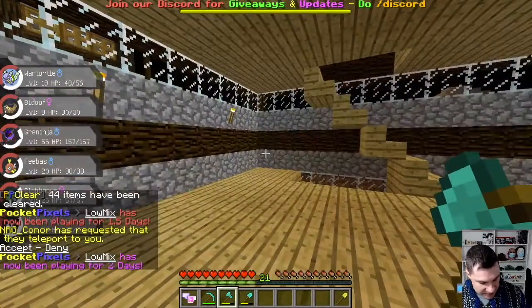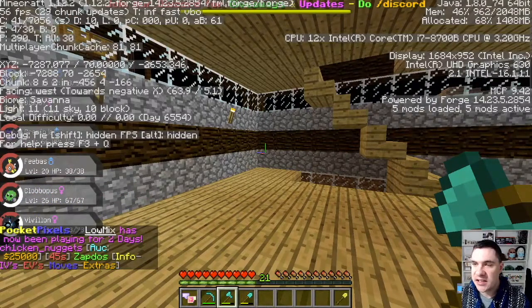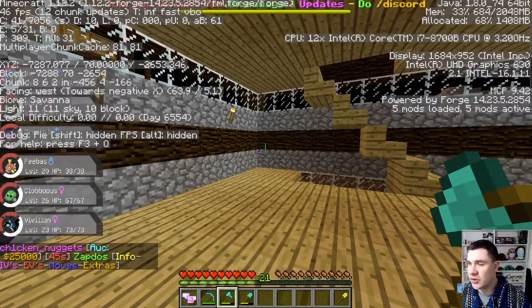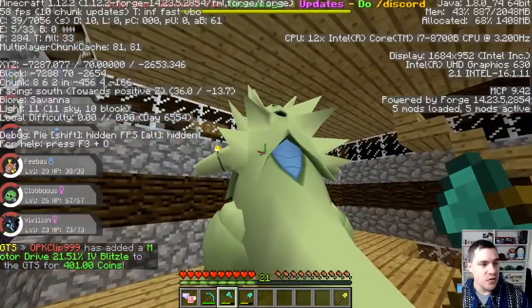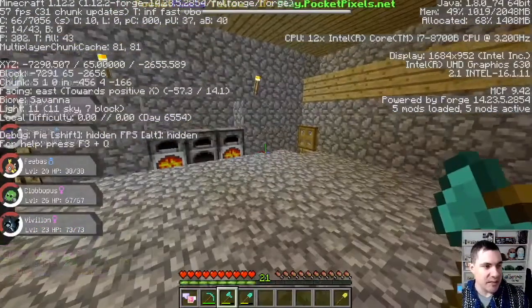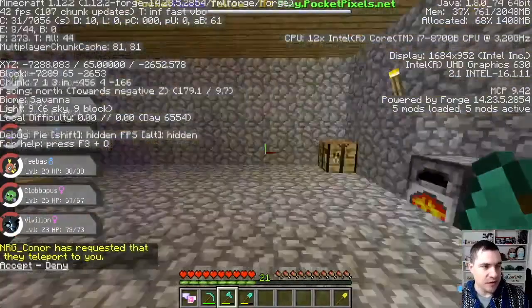This is my house here. If you want to look right in the corner, you can see the coordinates, the XYZ. I'm in the Savannah — our little village is in the Savannah. My little basement here — I've got my access to my mine, furnaces and stuff like that.